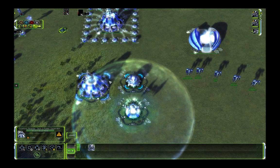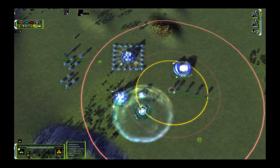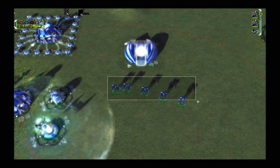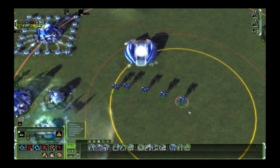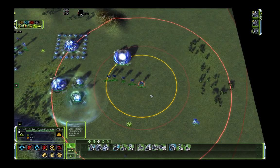T3 mass fabricators take 8 minutes and 40 seconds to return their own cost — so that's a lot more than the T2 mass fab setup. Next on the list is the RAS Preset Support ACU, and this one takes 9 minutes and 45 seconds to repay its own cost in mass.